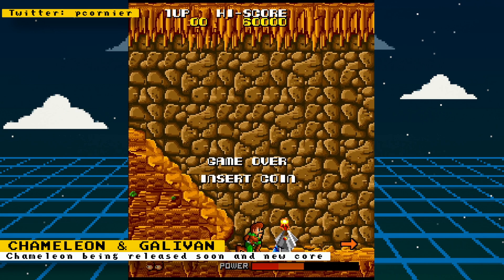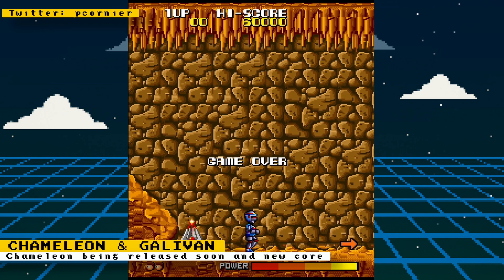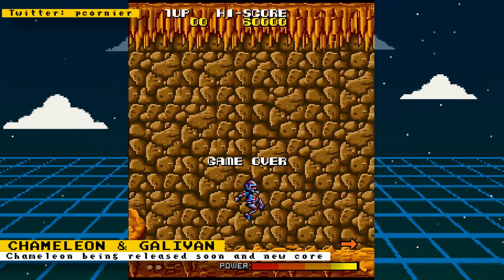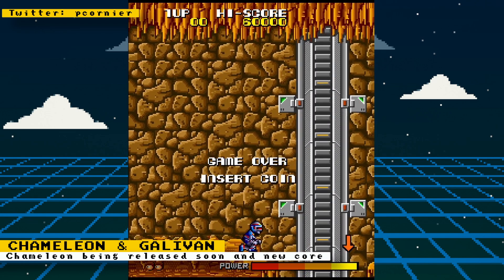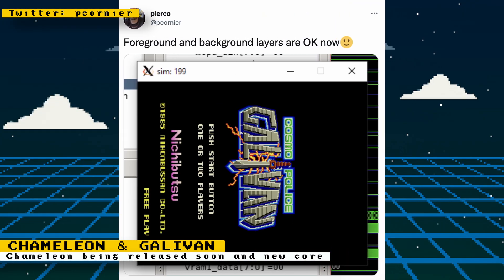Cosmic Police Gallivan is a game where you take control of the last remaining member of the Cosmo Police. You start off with just punches and kicks, but can gather equipment to arm you with a robotic suit and a laser gun. Right now the core is only being tested in simulation. Pierco has gotten the boot test screen showing the text layer works, and later showed off the title screen confirming foreground and background layers are working.